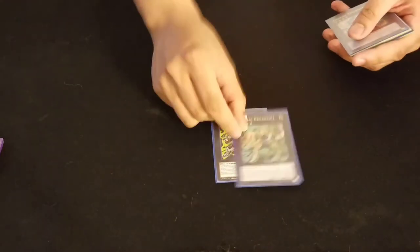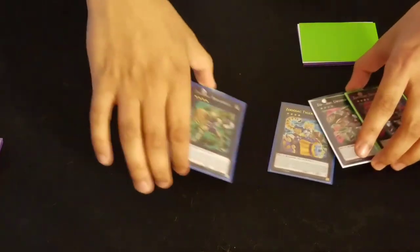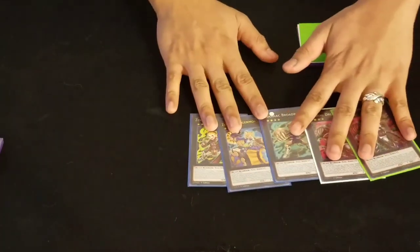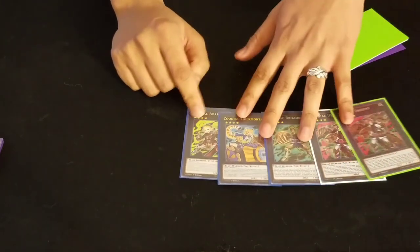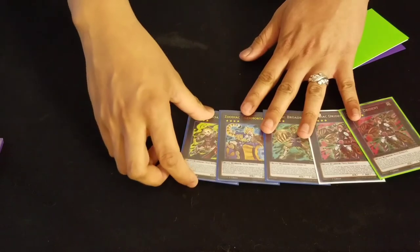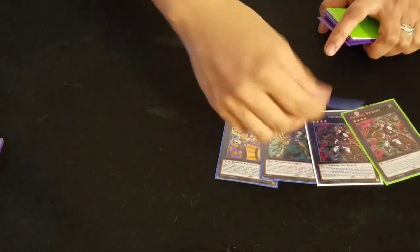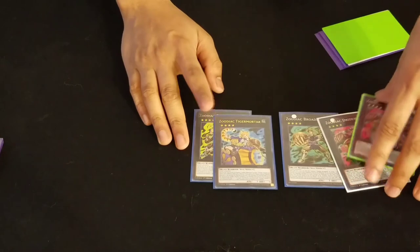And the Xyz extra deck: 1 Borbo, 1 Broadbull, 1 Tiger Mortar, and 2 Dryden. There were many times I wanted a double Broadbull but couldn't find room to take anything out — everything was necessary. Even Borbo had its moment as either free material or to overlay and attack directly. Tiger Mortar was just free material and another leg up. Wouldn't change much about that, except maybe adding another Broadbull.